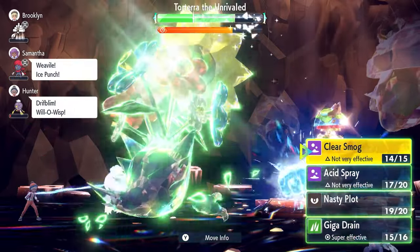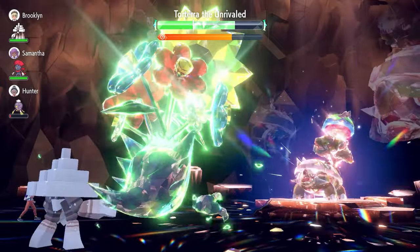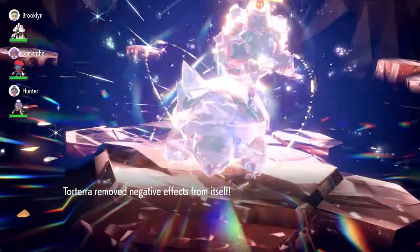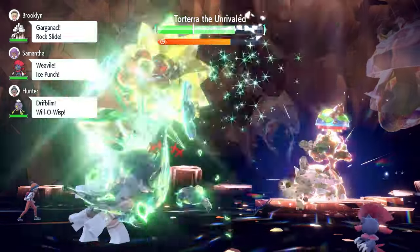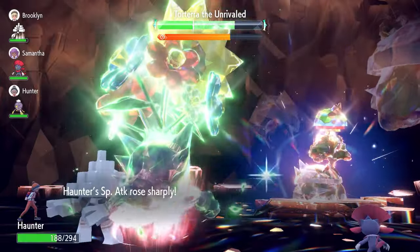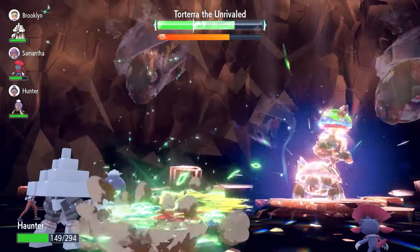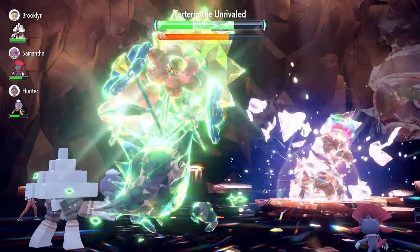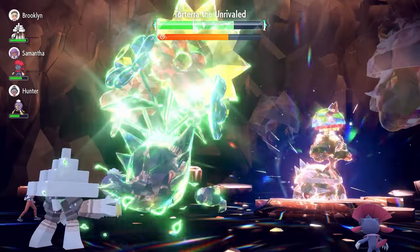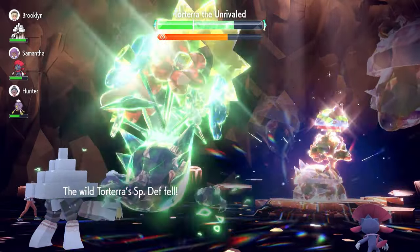Keep an eye on your HP stat throughout the raid. If you're taking a lot of damage, launch a Giga Drain at any point to stay as healthy as possible. Torterra will nullify its stats, removing those Acid Sprays, so we'll have to reapply them. It'll also lock in with another Shell Smash here.